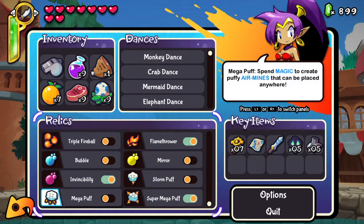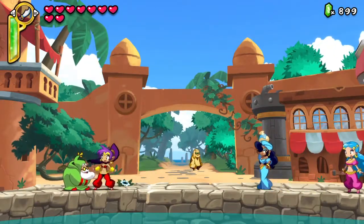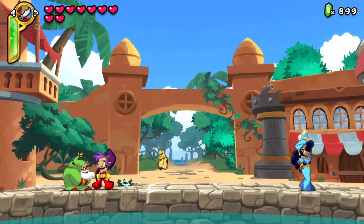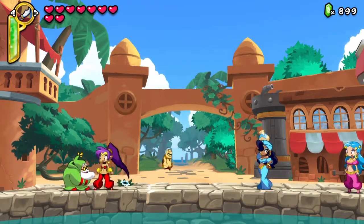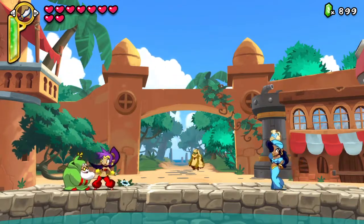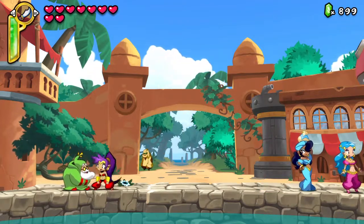Flamethrower... Invincibility... Super Megapuff. Thank you for watching, guys! I'll show you the Hypno Baron's castle soon in the next episode — it's gonna be really fun. It's also super spooky in that castle. Enter our Slime Girls — we're gonna see those.